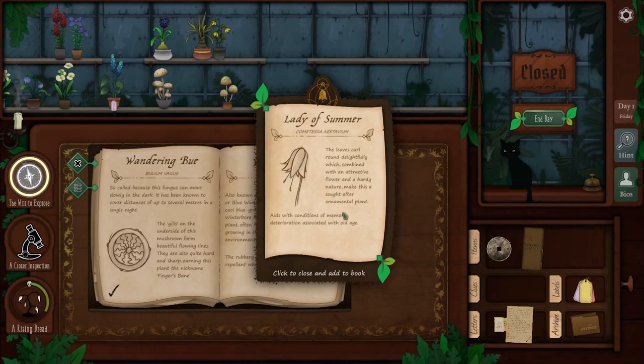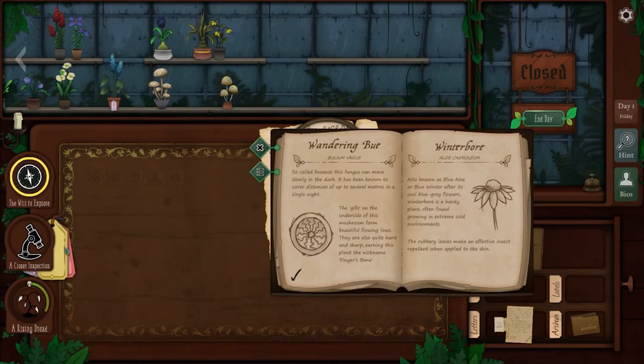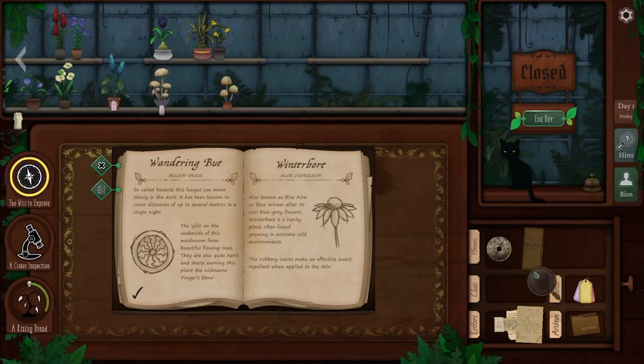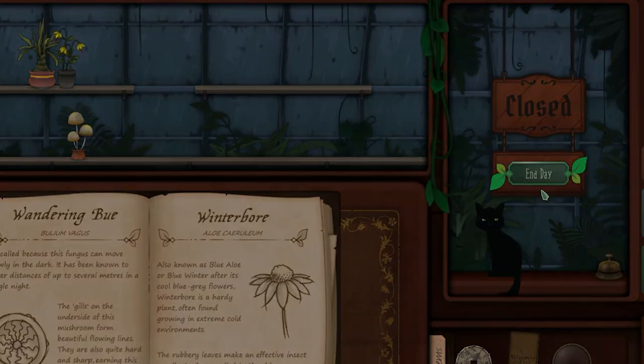I get a little paper now — on the Lady of Summer. 'The leaves curl round delightfully, which combined with an attractive flower and a handy nature make this sought after.' I feel like I should be tracking some of this stuff better. Wandering Blue — Fingersbane. I'm going to keep red for poisonous maybe. That was one day — I traveled to three different cities in one day. I am much more productive in game. I give Hellsborn a little pet. That was an excellent first day. I only filled the world with dread one time.